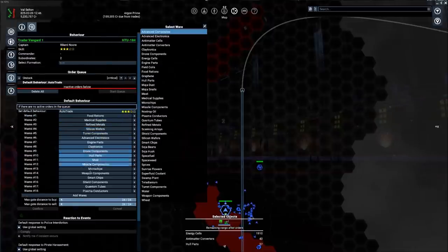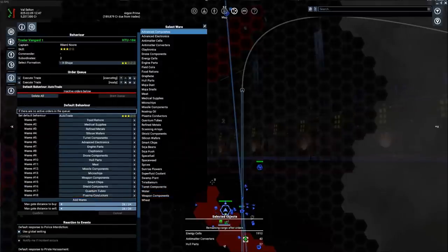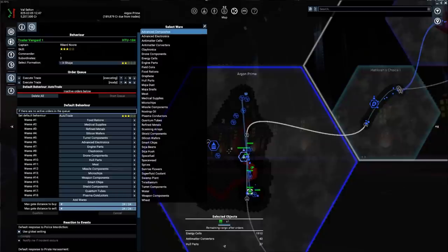I've added several wares that I've had varying degrees of success with over time. Also notice there is a max gate distance to buy and a max gate distance to sell — that's very important, as it determines how far your trader will go to find viable trading opportunities. I've left it at the maximum so he can find any and all trade opportunities within his reach. Once done, hit confirm and your trader will get started.